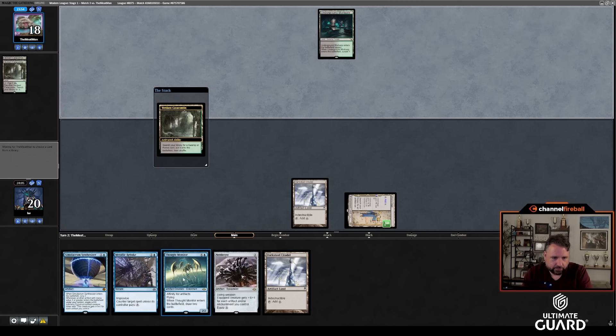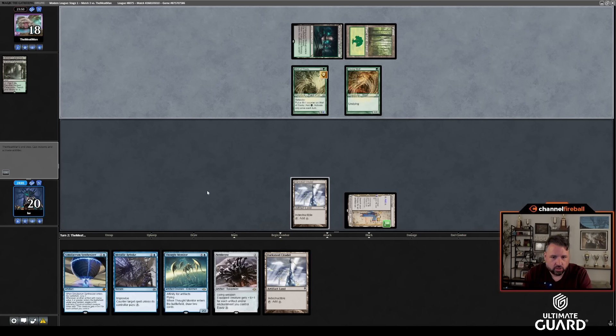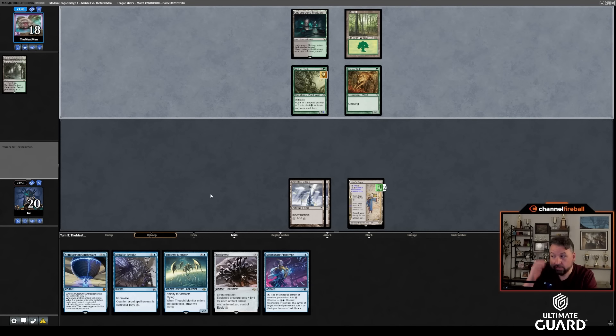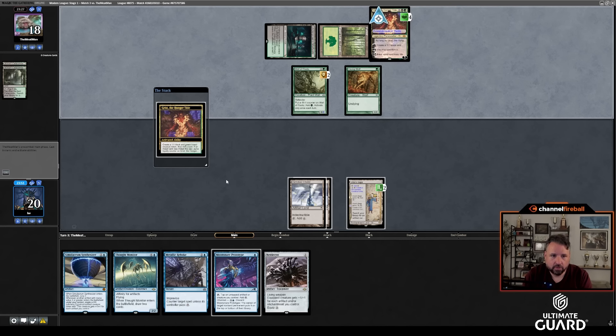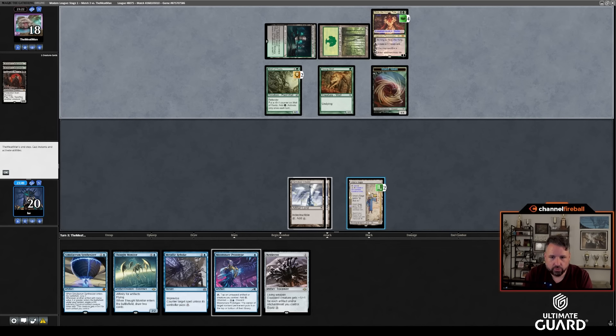Next turn I'll just make a Saga token. They're not going to play their Wall of Roots yet. Yawgmoth into Young Wolf too — wow, nice. Pass the turn. I think a Saga token is better than Nettlesist — it's like casting a Nettlesist except I don't have one in hand. Drawing a land would be nice — even just an Island or Spire of Industry. And here, Grist, Hunger Tide — Grist is a good one. Make a token. Mill a Yawgmoth — can't even attack.